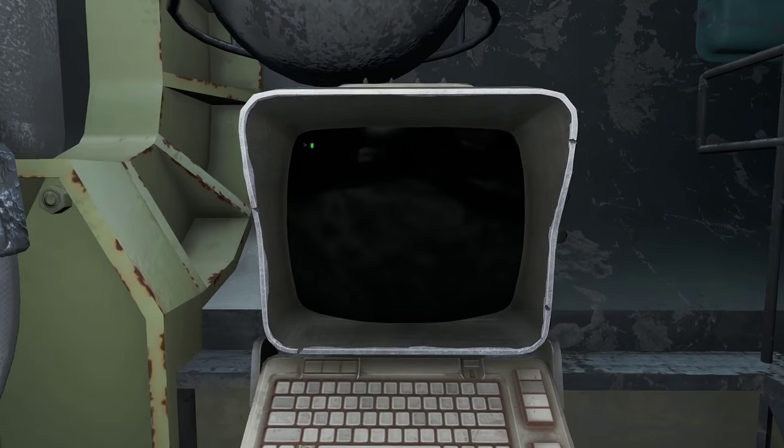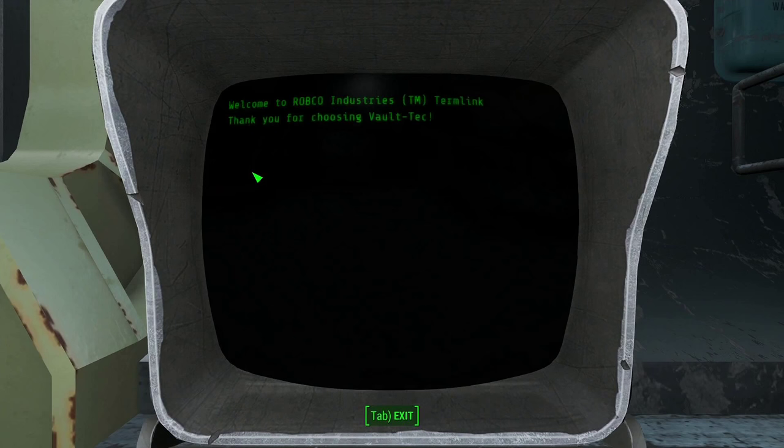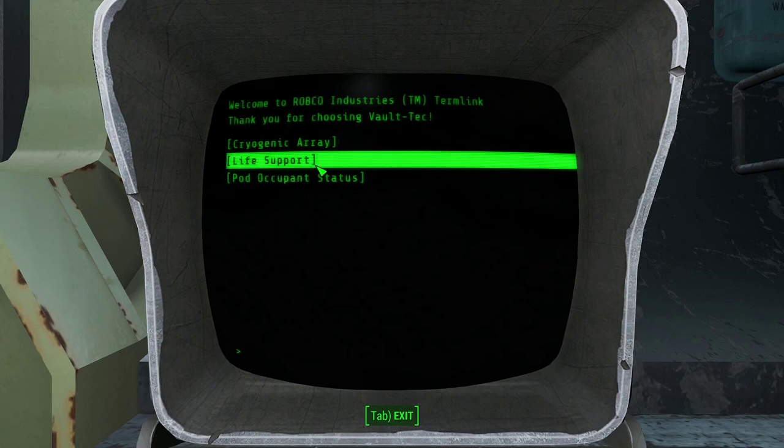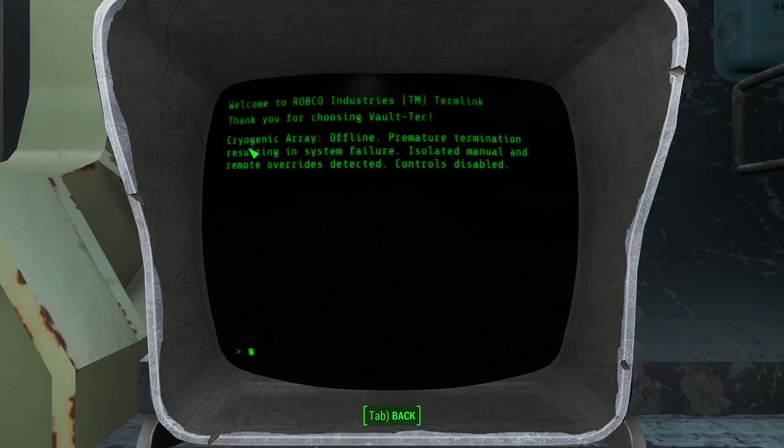Malfunction in cryopod manual release override. I'm monitoring the terminal. Now there can be quite a lot of text in these. I'll go over the important stuff that's relevant to the plot, but a lot of the stuff I won't be going over. So the cryogenic array is offline — premature termination resulting in system failure.